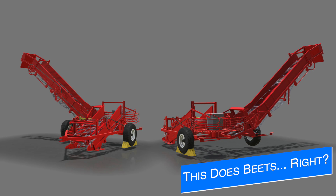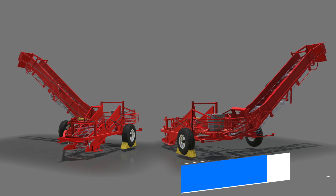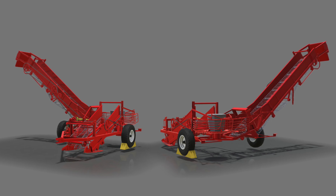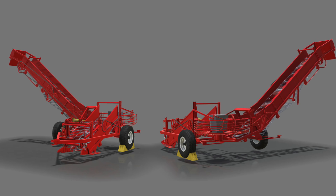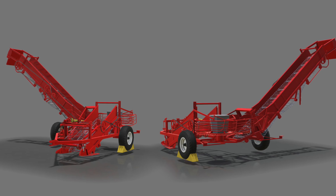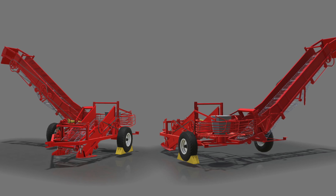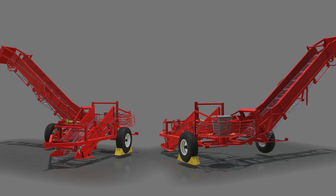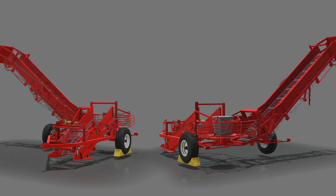Triple A Modding updates us today on some sugar beet equipment they've been working on. Previously we talked about a topper and a harvester, but today we see the loading pickup — kind of like the one we got with the potato DLC. This is the Harara Super FS19. The model is finished; it will pick sugar beets off the ground and transport them into a trailer driving beside it.